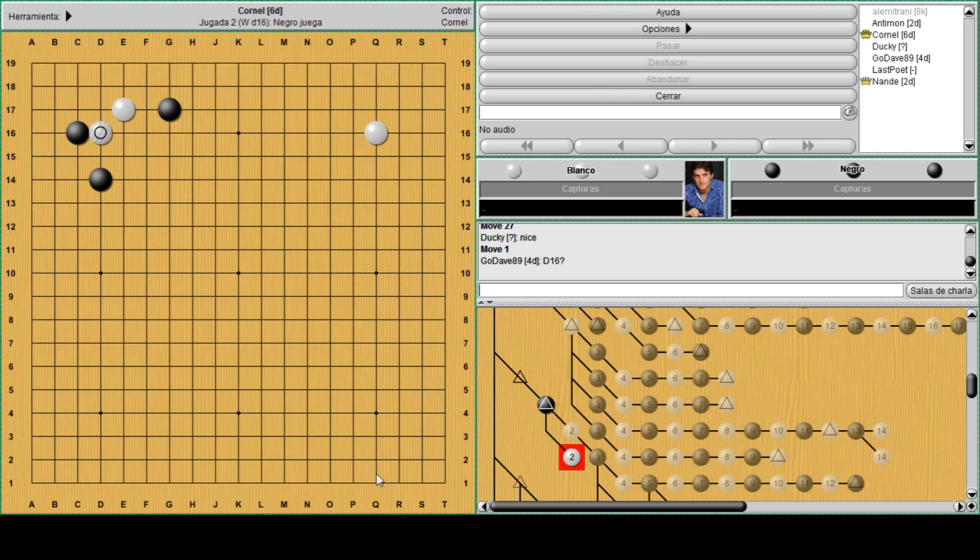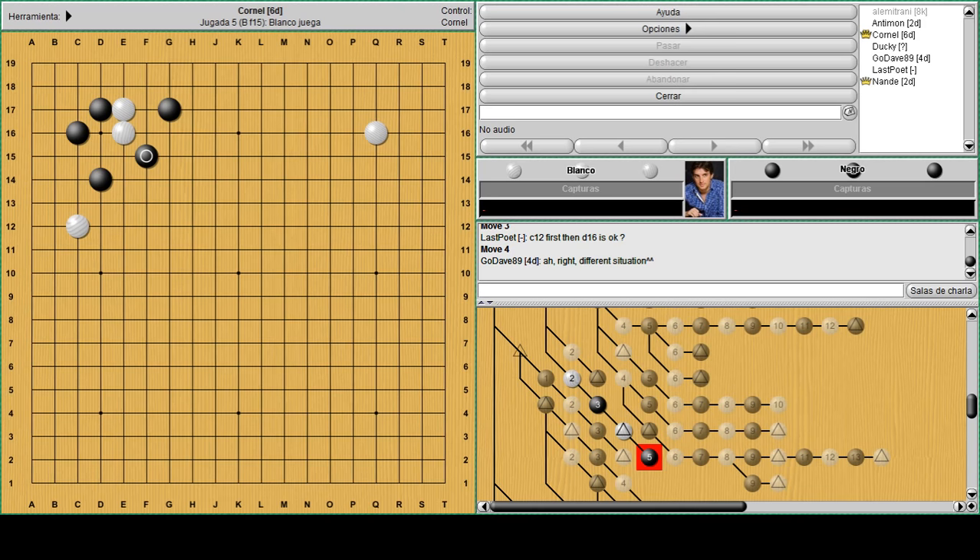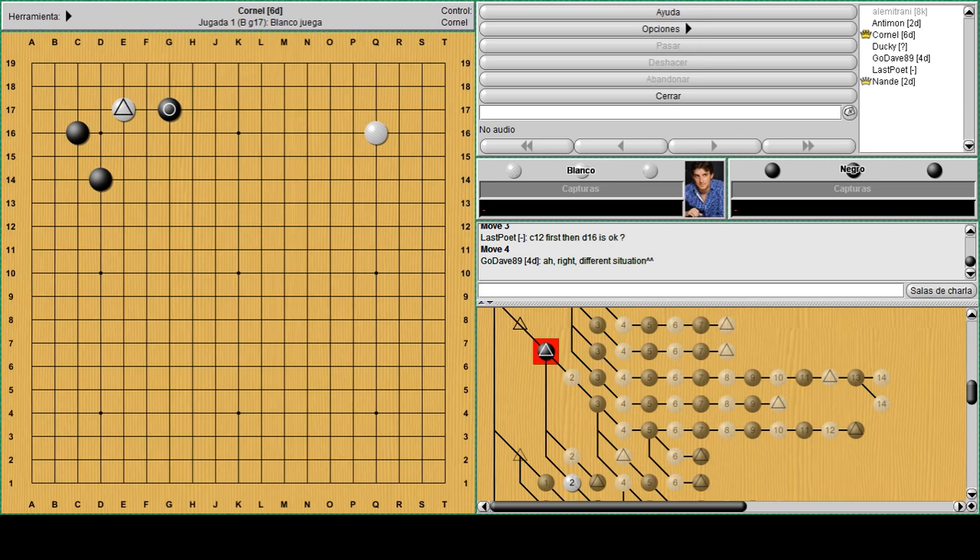An interesting kosumi tsuki like this - and what to do when black descends. It's a possible way to run out but it will end up a little bit heavy. If you play C12 then maybe you don't have time to attach, because it's black's turn now. Black will probably kick and surround everything. It's a little different when the pincer is at G17 so it's tighter.